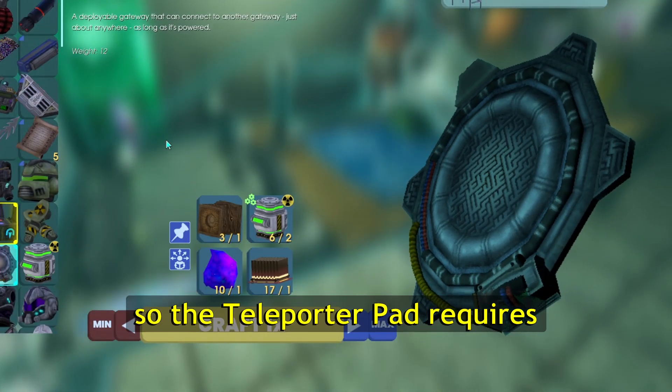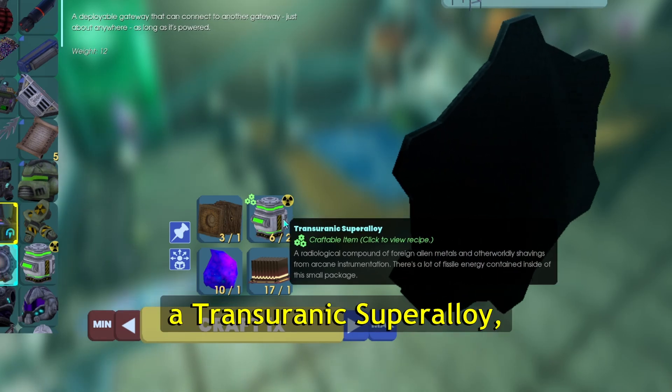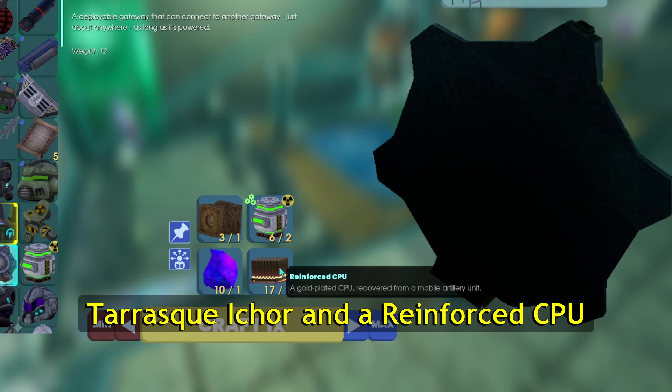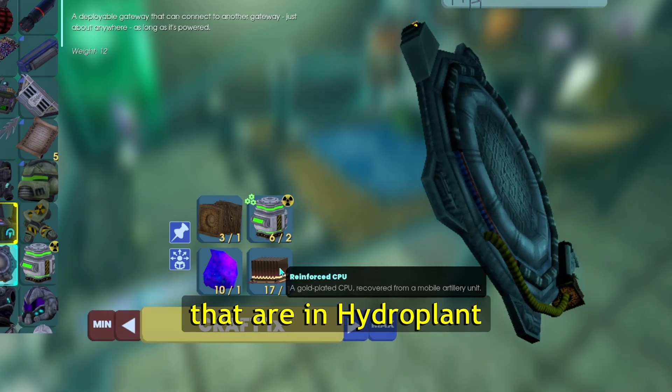The teleporter pad requires a lodestone, a transuranic super alloy, Tarrasque Ichor, and a reinforced CPU, which is from the level 3 security bots in Hydro Plant.